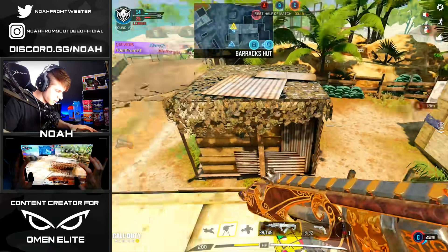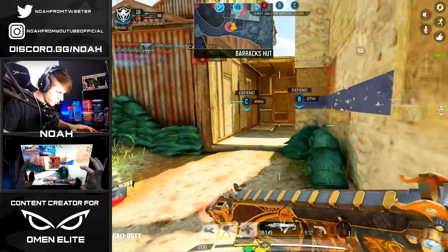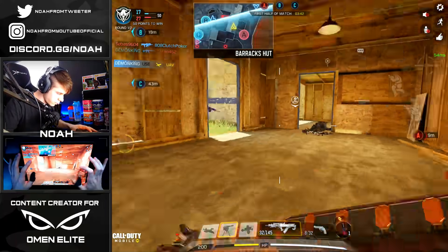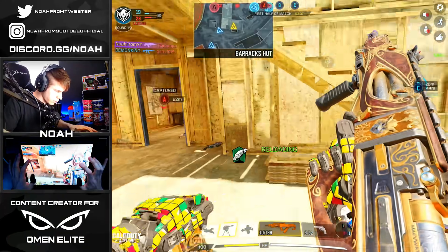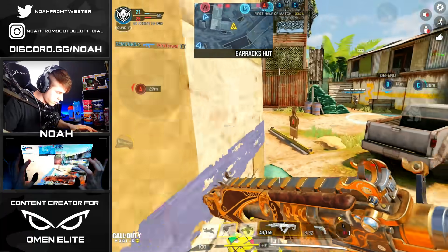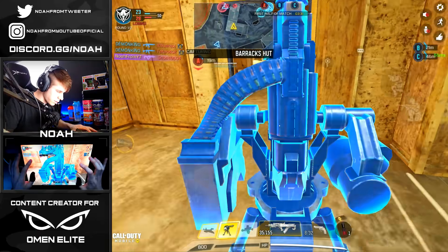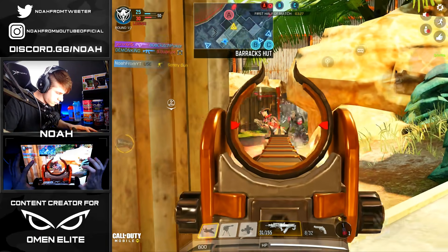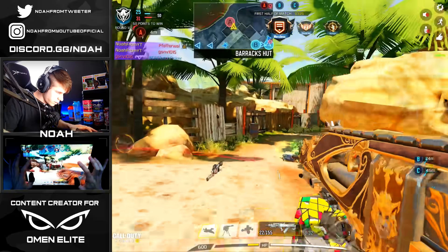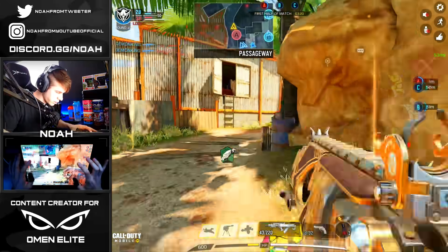I just realized I don't have my nuke streaks equipped, so this is actually going to be kind of interesting playing this out without a UAV up — hopefully my teammates have UAVs equipped. Oh nice, they do! This guy's weak — right on me. I got ten shots left, going to reload. This guy decided to go into a corner — dead. I got a sentry gun, let's just drop it right over here.